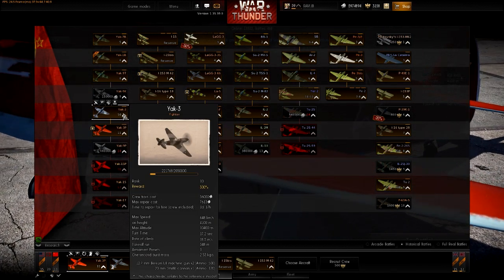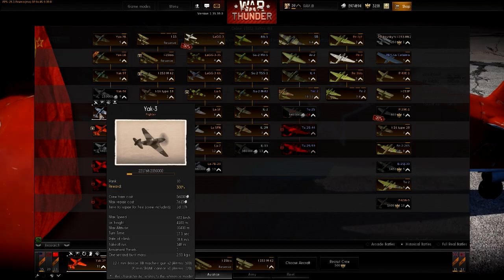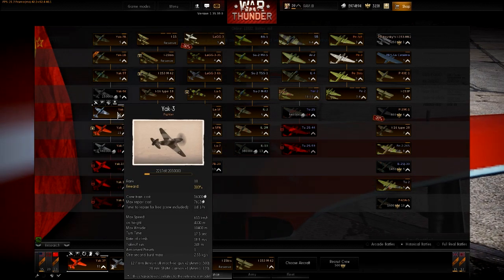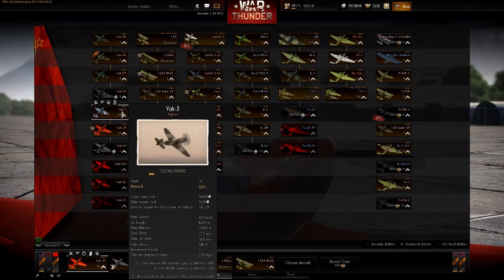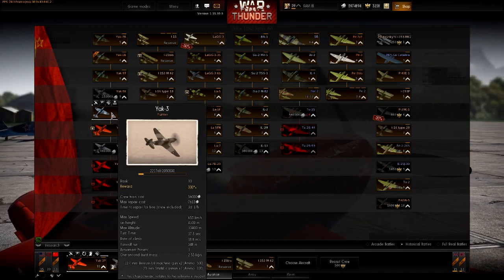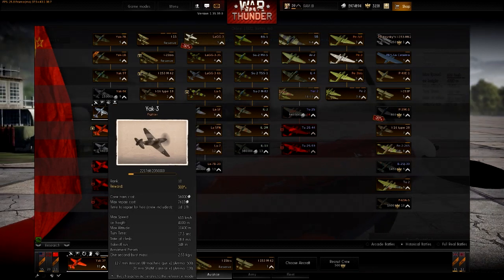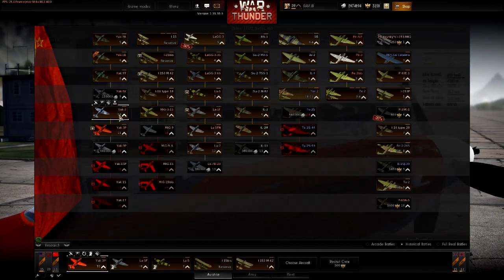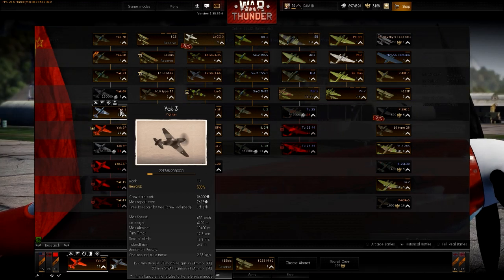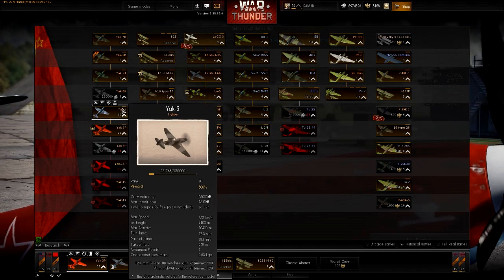Next in line at level 10 is the Yak-3. I'm at a loss of words for how awesome this thing is. It's an incredible energy fighter with very nice turn ability to back that up. It's very light so boom-and-zoom is not its specialty and it suffers against boom-and-zoomers. But it's fast, quick, accelerates well, and climbs like a rocket. Above 4,500 meters it starts losing performance, but up to 6,000 meters it's still really competitive.